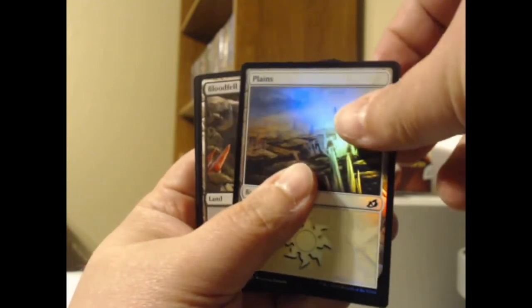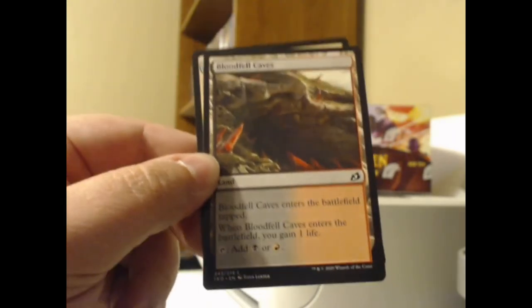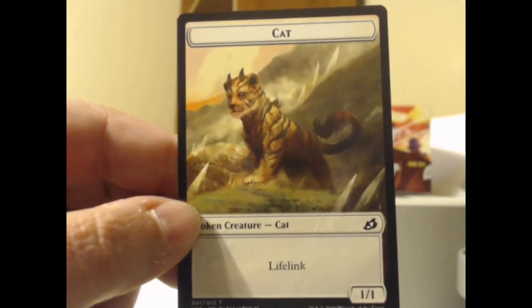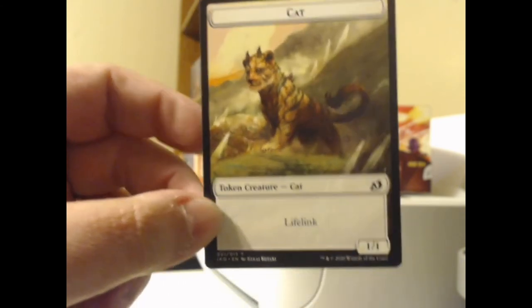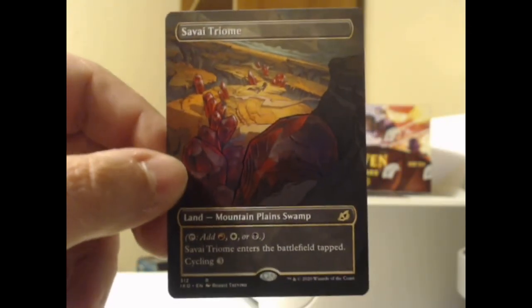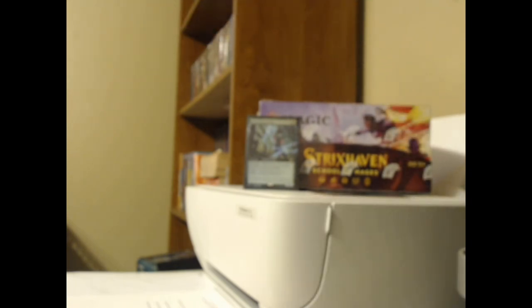I'm pretty pleased with that pack — I'm going to call that a win. I've been pretty lucky in the few visits I've had. Triple land! A triple land kind of day. So that's just a tap land — womp. And we've got a lovely little disconcertingly humanoid cat token, a 1/1 cat with lifelink. A Savai Triome in Borderless — I'll take that for sure. That's beautiful. Hopefully that presages good news for the Strixhaven box. I'm putting the good juju on the Strixhaven box now. I'm going to get a Professor Onyx. I'm going to get a Mystical Archive Demonic Tutor. I'm going to get all the good stuff.